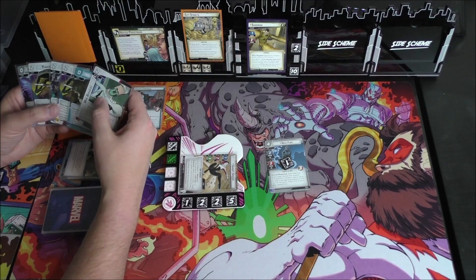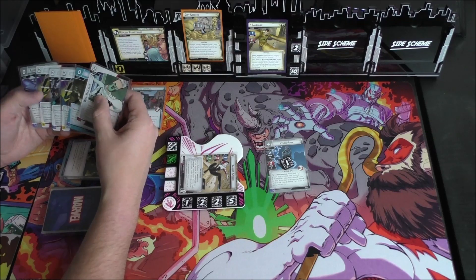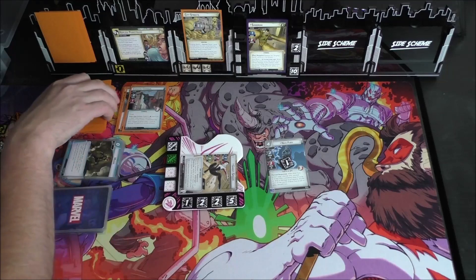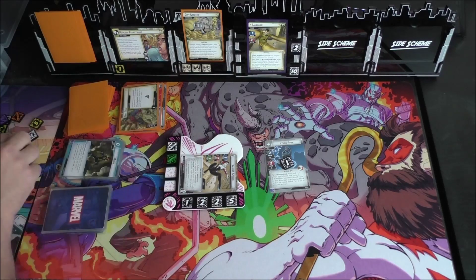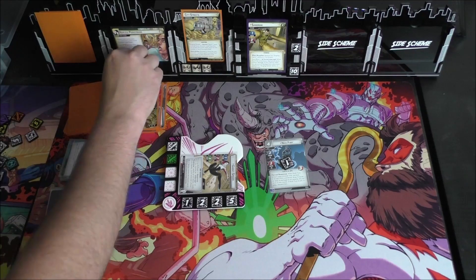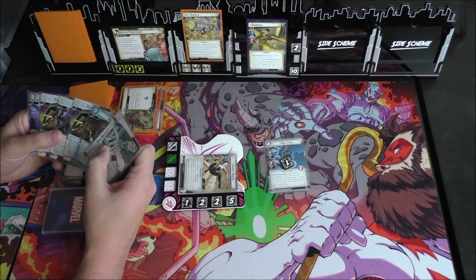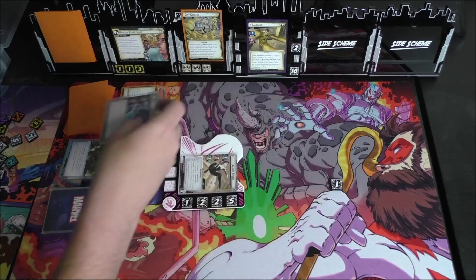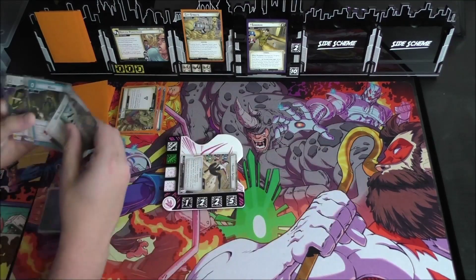The question is whether we want to play Phantom Flip to ready, and I think the answer is no for now. Our encounter card is Advance, so Sandman's going to scheme for four. That's disgusting. Unfortunately everything in our hand is a response, so Nick Fury is going to go away. It is not going to be safe to flip down, and that is the villain turn.